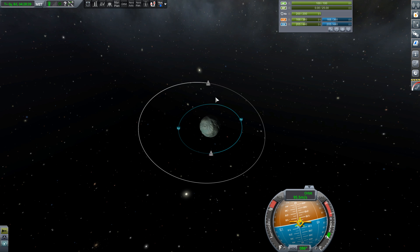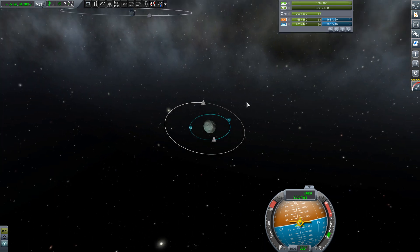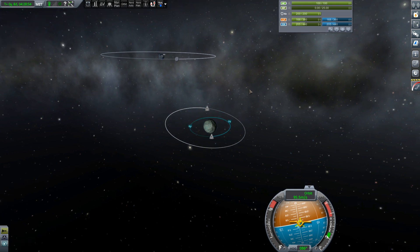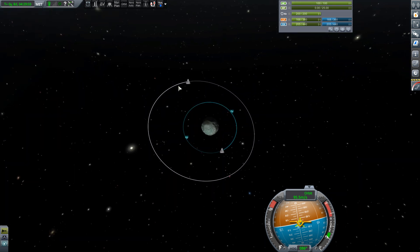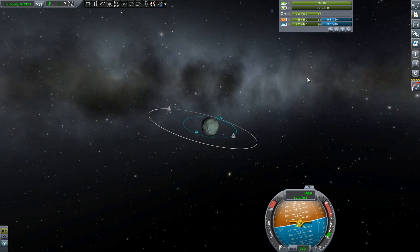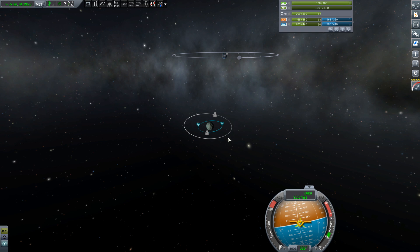Here we have my ship and this guy that I have to rendezvous with. The first thing you want to do if you're ever doing a mission to rescue somebody or maybe place a satellite, always go to the tracking station at Kerbal Space Center and look for it. You see this bright line? That's where he's already been. And the dull line is where he's going. So I knew when I saw this that he was going in a clockwise rotation around Minmus.